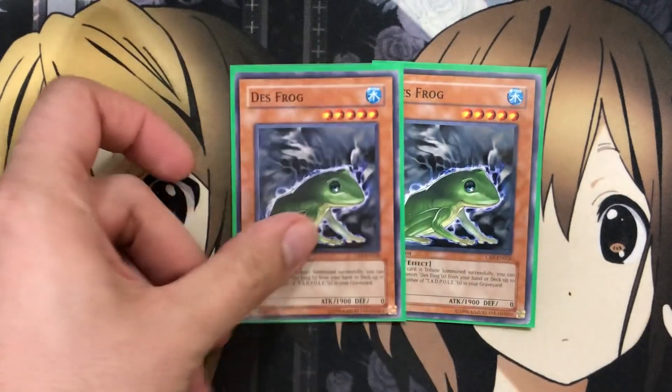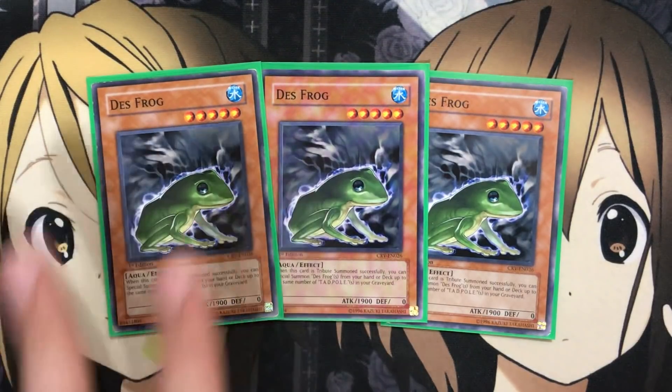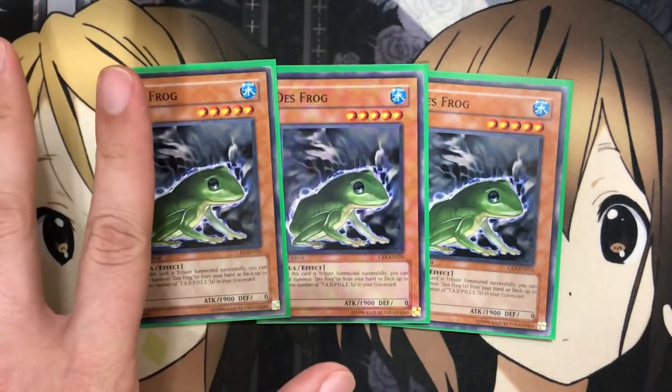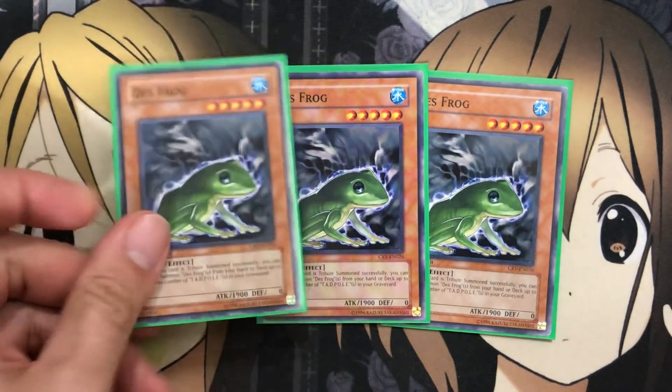To start off with the monsters, your key card of the deck is Des Frog — the highest-level frog in the deck. When this card is tribute summoned successfully, you can special summon Des Frogs from your hand or deck up to the same number of Tadpoles in your graveyard. You want to set up Tadpoles in the graveyard, which can be easily achieved with some of the other frogs we run. You need the three Des Frogs just for that easy special summon, and if you don't go for the Des Croaking play, you can always use these as link fodder for Mistar Boy or higher links, since you're getting three monsters out at once with the tribute summon.